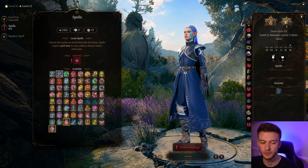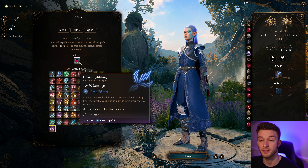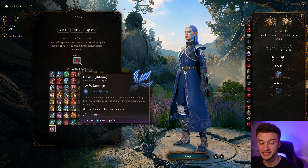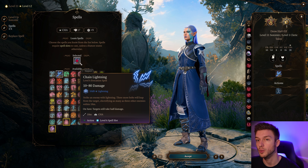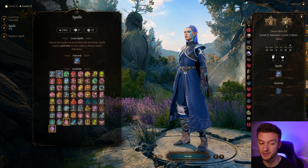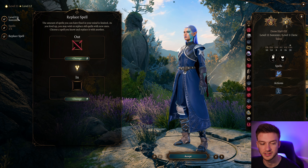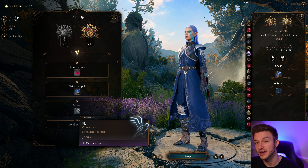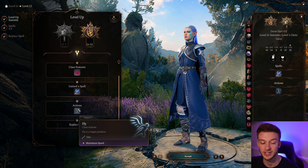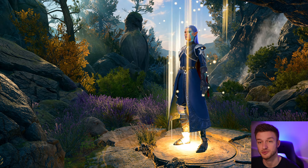At level 11, there's one spell we definitely have to take: Chain Lightning. This is just straight-up powerful. At a level 6 spell slot, it deals damage to three other enemies within 18 meters, and if they're wet, that's upwards of 160 damage — extremely powerful. Globe of Invulnerability is another good option, but Chain Lightning is straight-up broken with this build. At Draconic Sorcerer level 11 we also get the ability to Fly using our movement speed, which is quite nice.